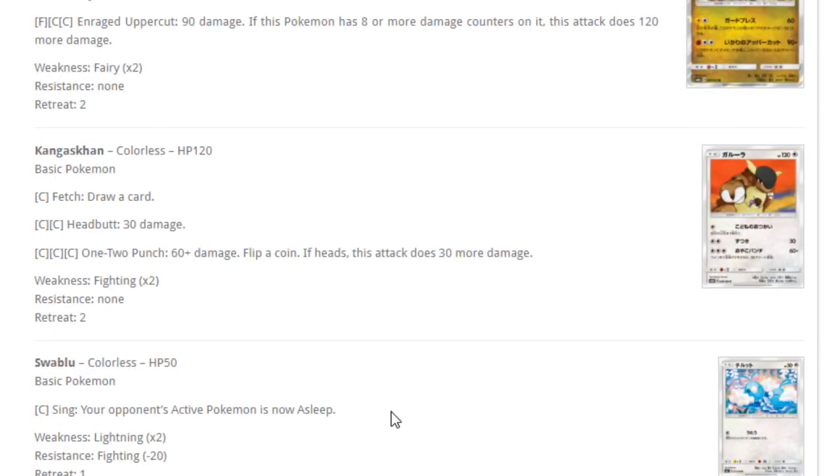Kangaskhan — for one colorless, Fetch draws a card. For two colorless, Headbutt does 30 damage. For three colorless, One-Two Punch does 60 plus damage with triple coin flip for 30 more. This card is bad.